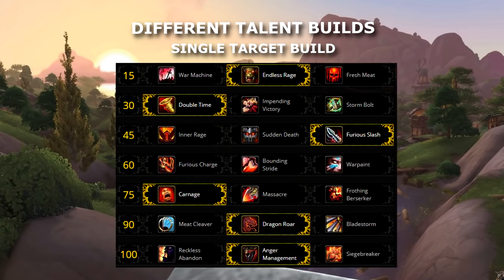Last but not least, our single-target build: Endless Rage, Double Time, Furious Slash — when you take this talent you better turn off your game sound — War Paint or Bounding Stride, Carnage, Dragon's Roar or Bladestorm, and Anger Management.